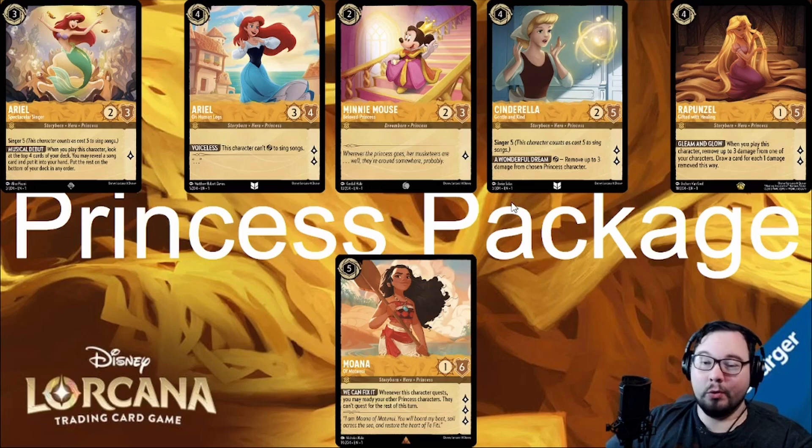We have the Princess Package, or Royalty in the lore. There are a handful of Princesses in Amber as well as a few other colors, primarily Sapphire, and building a Princess-themed deck is very viable. In Amber, we have the Singer Ariel — which we'll discuss later — the two vanilla princesses in Human Ariel and Minnie Mouse, Cinderella who is a Singer-5 and can heal other princesses by exerting, and the Rapunzel that we talked about earlier. The real star of the show, the one who makes Princess Matters well, matter, is Moana.